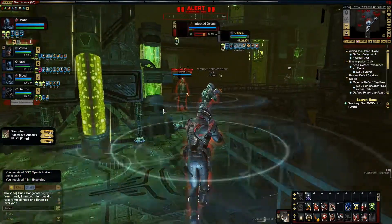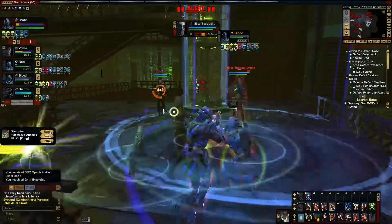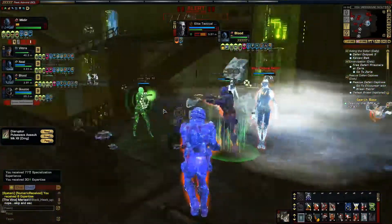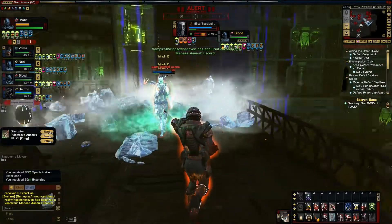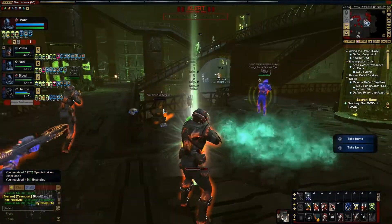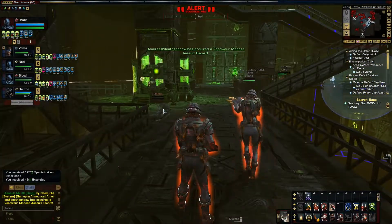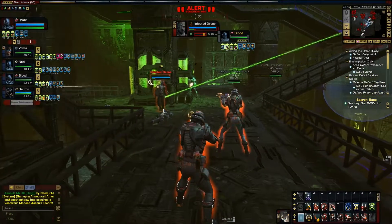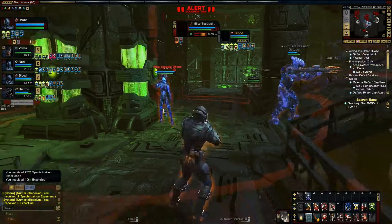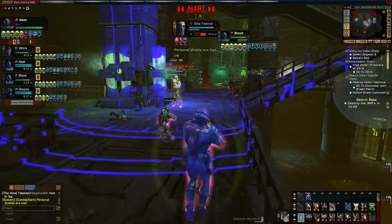In this room you need to clear it out before you start shutting down these generators. Try to do this as quick as possible. I have seen teams that will run in here and just run past all the Borg and shut down the generators, but you need a crack elite team to do that — it's really hard. You need to clear this room of all Borg as quickly as possible because remember, you are on a 15-minute timer. We're making good time though, we're at the 10-minute mark. If everyone brought the TR-116 rifles, it shouldn't be a problem.